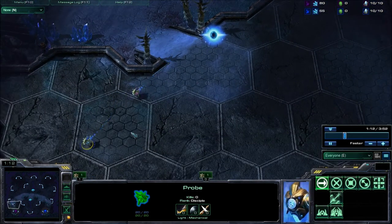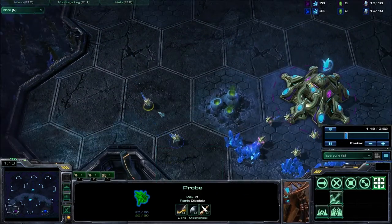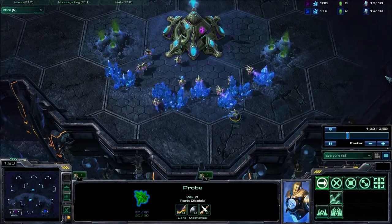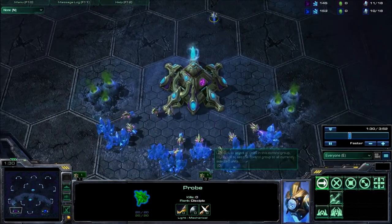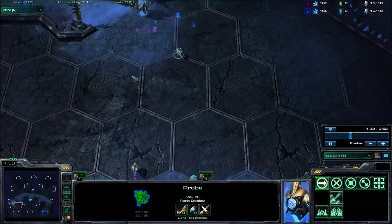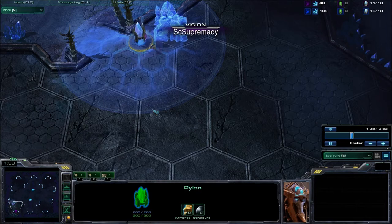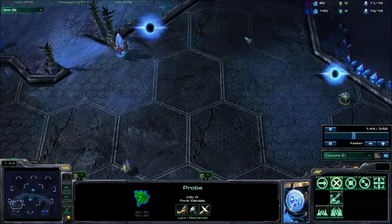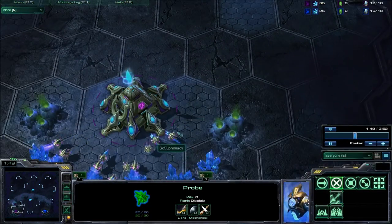We can see that his scout probe is out very early. Normally, the Protoss sends his scout after placing a pylon. Now that we know this probe is out very early, we're going to be very suspicious. We want to keep tabs on it, and if it goes out of sight for a long time, send a probe on a rally point with a couple of shift clicks and then back to our mineral line.